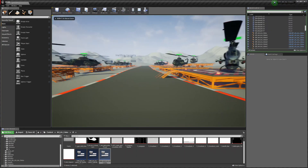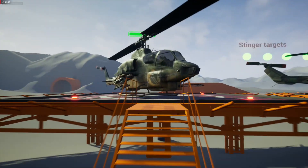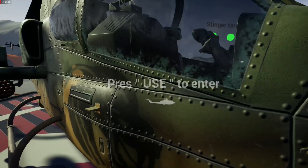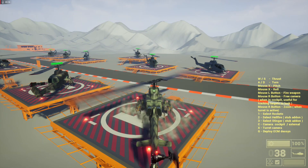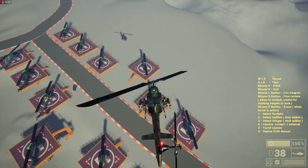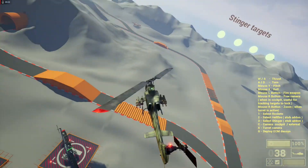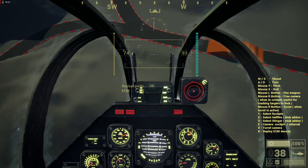That covers the blueprints. Now let's take it in and see how it behaves. We'll take this one with additional weapons. Right away we have particle effects and engine effects. Controlling the helicopter is just like in Battlefield.